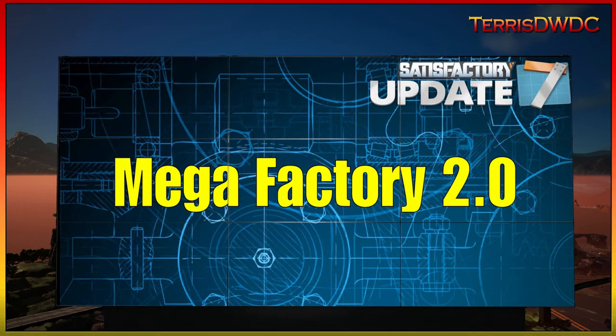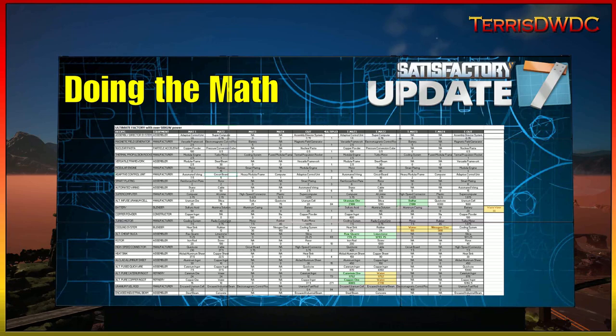Before we dive in, let's have a look at our planning board that we built for our Mega Factory 2.0. The first thing we want to look at is how did I come up with what all we're going to need. That was with a spreadsheet that I spent a bunch of time on building to figure out what was going to be needed for the nuclear power plant.